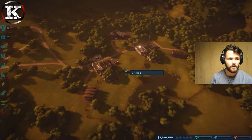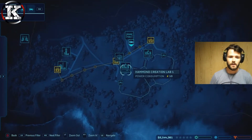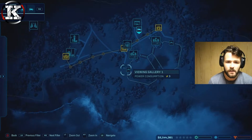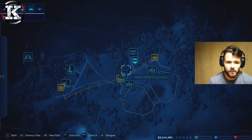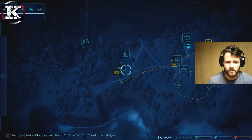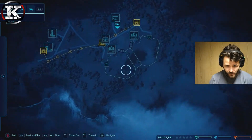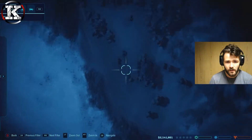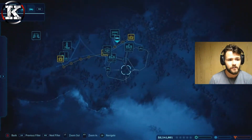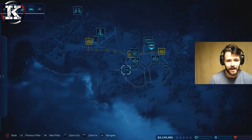Let's do a quick overview of this island. We have two hatcheries, two viewing galleries, a storm shelter, a ranger team, our storm defense, and an arrival point. By the looks of things, only one power station with 16 unused power. We've got a large area over here that we can build on as well.